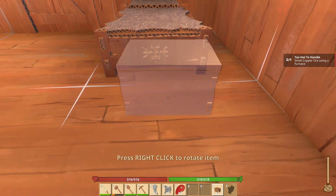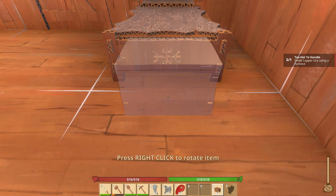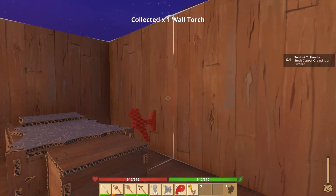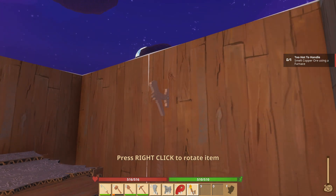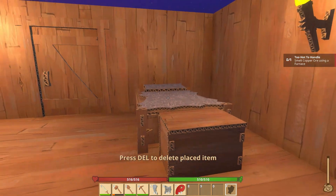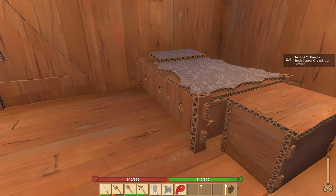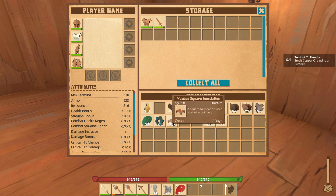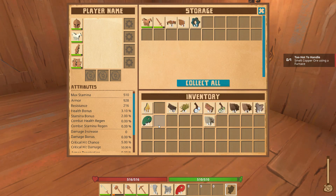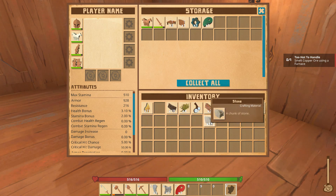We're going to put the chest down right here at the edge of our bed. In order to get rid of something — knock down a wall, perhaps, whatever — you hit the Delete key while you're targeted onto the item. I'm glad I figured that out. I think it showed up right after I placed this item and I caught just the tail end of it. We're going to open this and put some of our old stuff in here. If you hold down the Shift key and right-click, it throws all of the item in there.